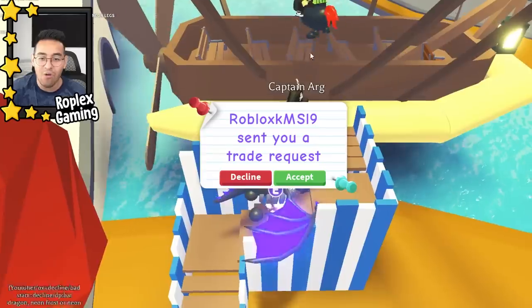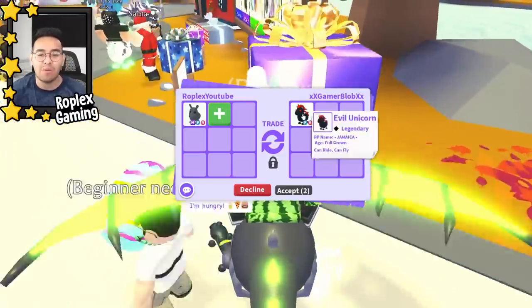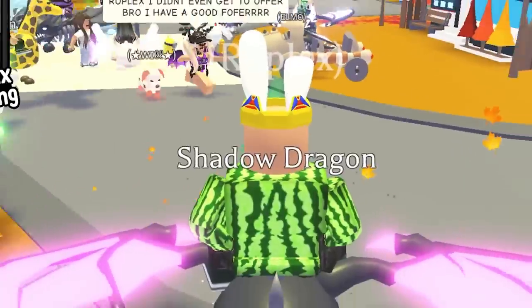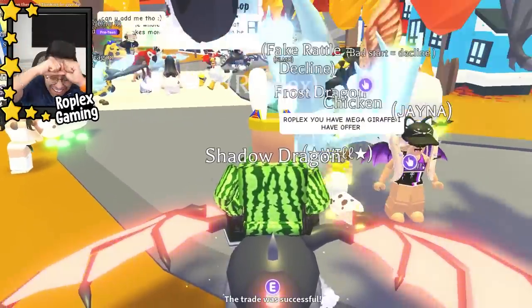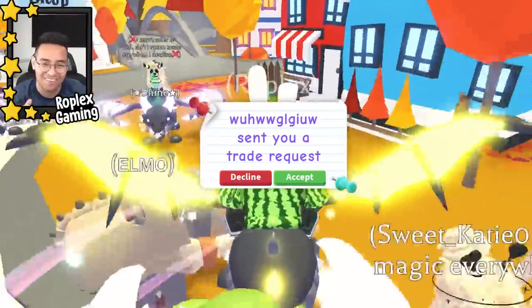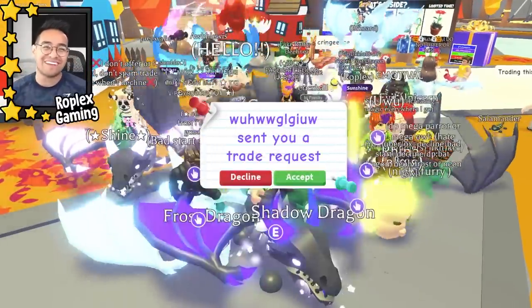Gamer Blob is a girl — let's go ahead and put up the mega rhino. This is definitely the best offer in the server so we're gonna go with the evil unicorn. There's the confirmation — and I just traded a mega rhino. I can't believe it. Maybe tomorrow we would have gotten better offers. Now it's time to give everybody free pets — make sure to subscribe, use star code Roplex, I'll see you guys in the next video!